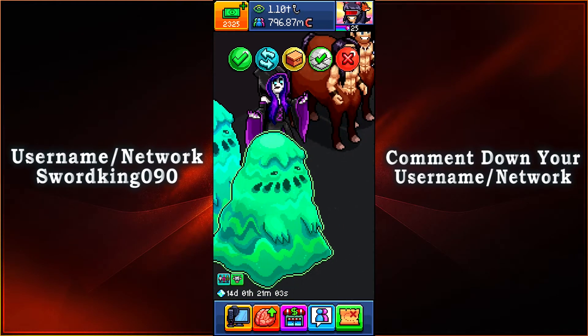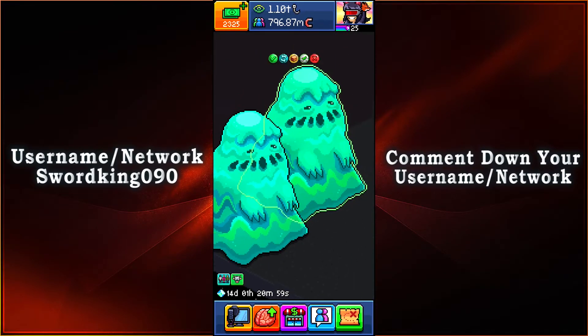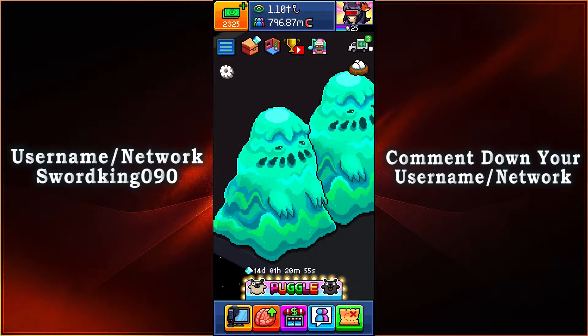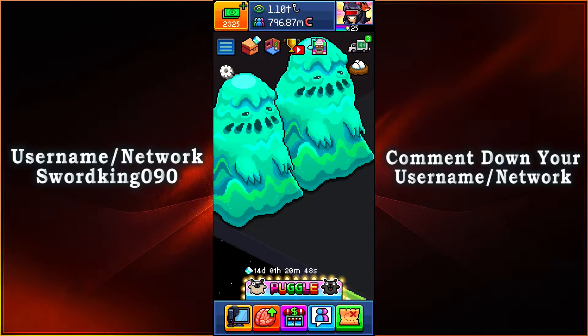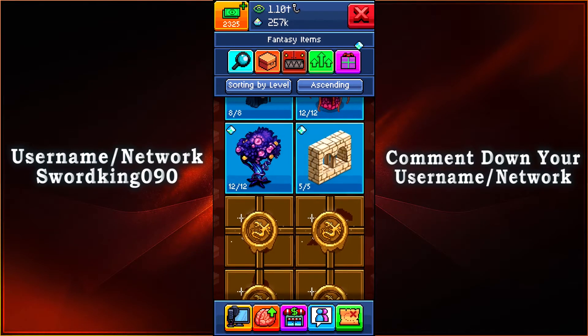Then we have ourselves a goo monster — I thought it was glowing for a second, but it's just highlighted because it's in selected mode. We also have a gooey room with slime on the walls and floors, and goo as the actual tiling. You could make yourself a slime room with that — that's perfect.